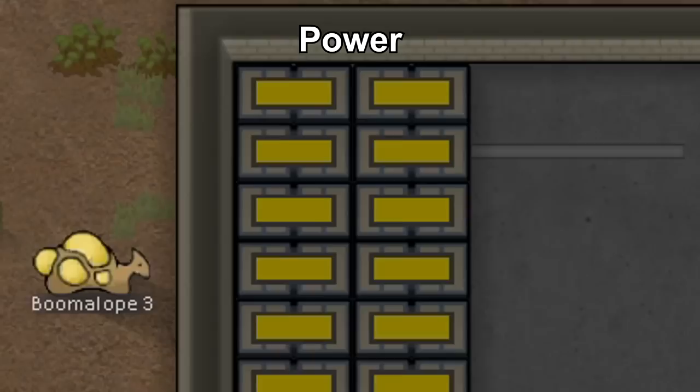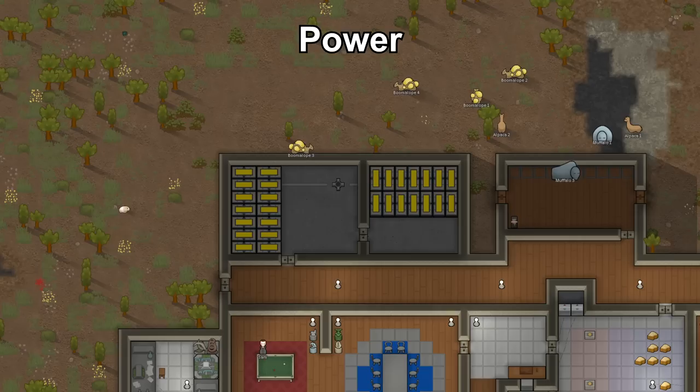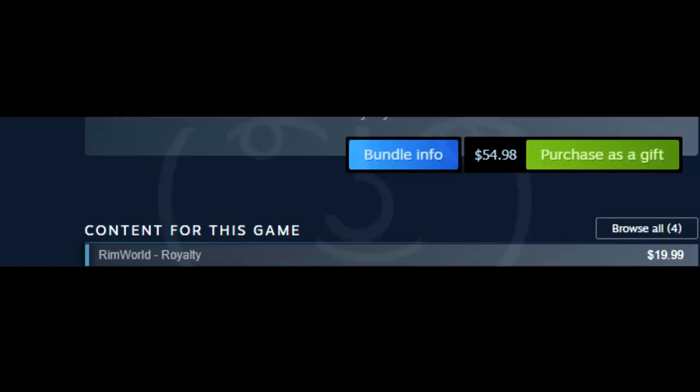For power storage, always have a regular battery room surrounded by stone walls. Also invest in a separate backup battery room with full batteries connected to your conduits via a power switch. Flip off the switch so in case your main conduits fail and your power is gone, you can flick on the backup batteries. Defenses are also part of base building, but that's for another video.